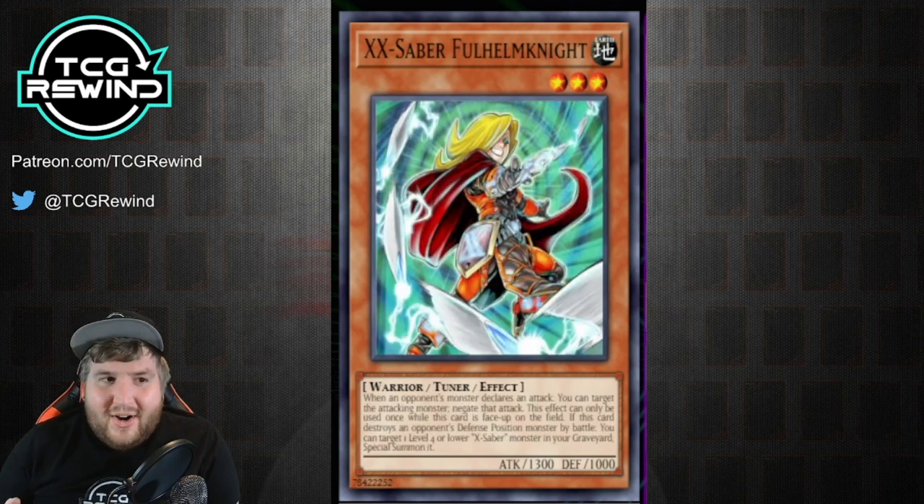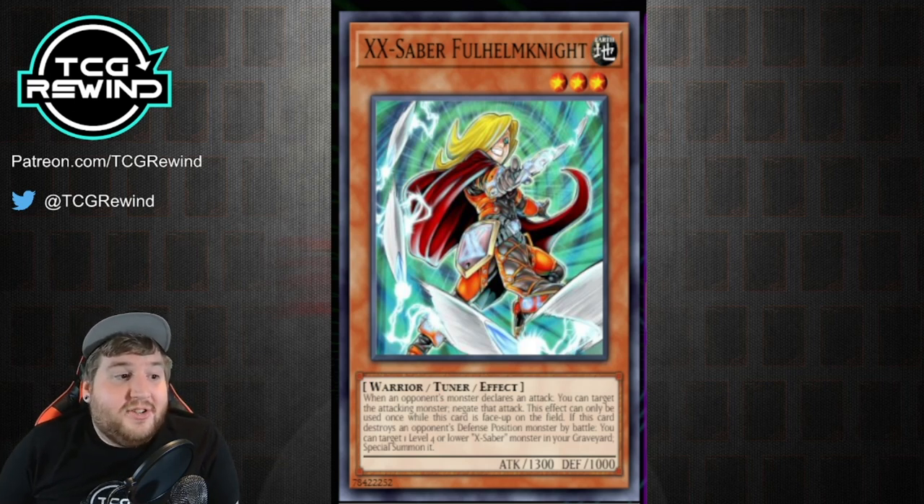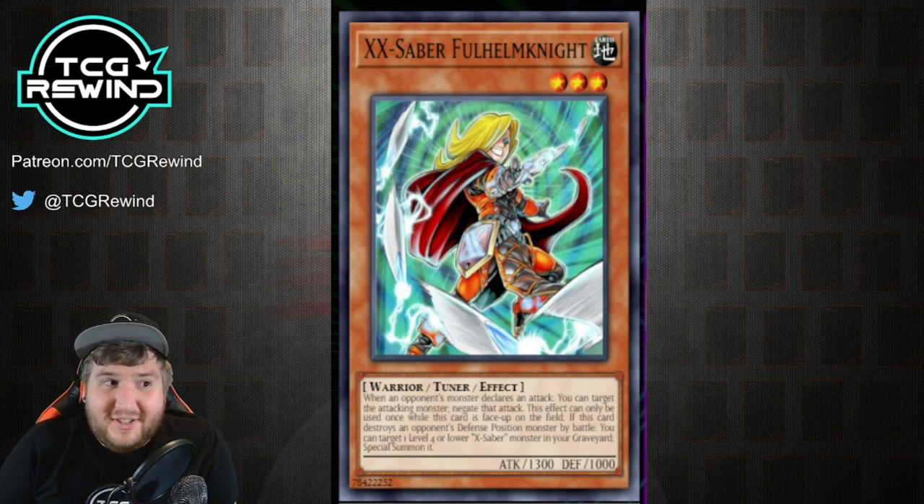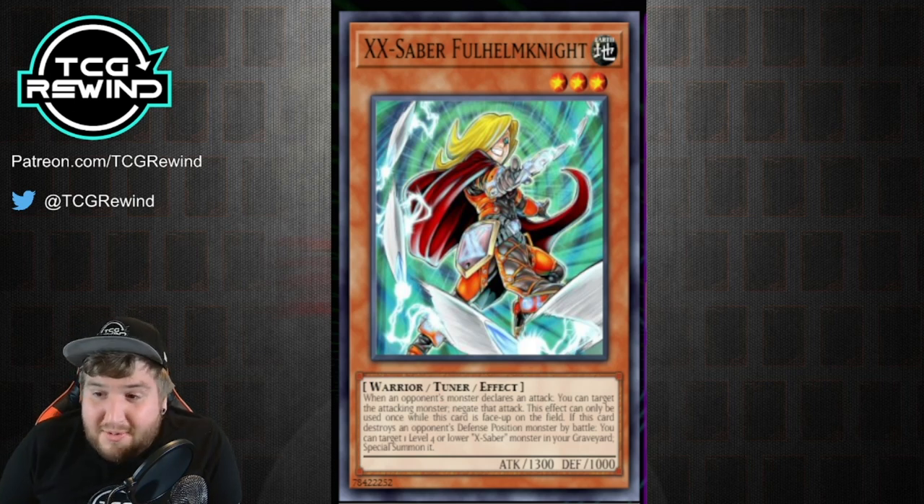Probably the best tuner in the entire deck is X-Saber Fullhelm Knight. This card is so powerful, and you're typically going to see it ran at two to three copies. Its effect is: when your opponent's monster declares an attack, you can target the attacking monster and negate that attack — this effect can only be used once while this card is face-up on the field. If this card destroys an opponent's defense position monster by battle, you can target one level four or lower X-Saber monster in your graveyard and special summon it. What makes this so powerful is this card doesn't have to stay on the field to resolve — Fullhelm Knight could attack into a Raikou, get popped by that Raikou, and still target itself in the graveyard to bring back.